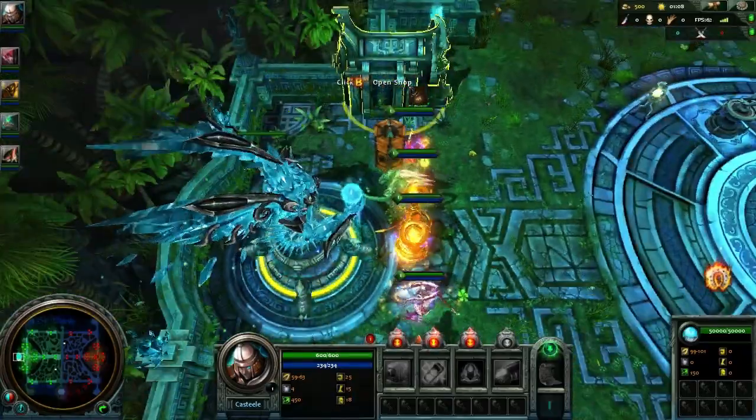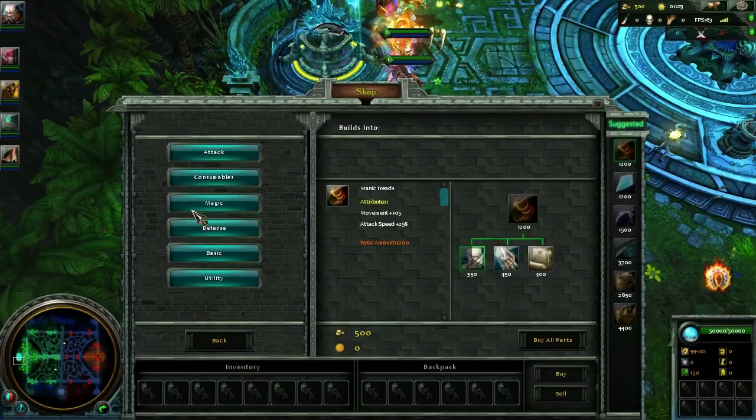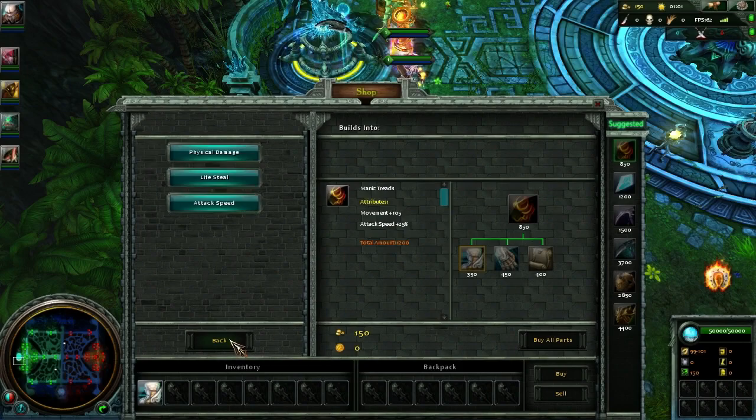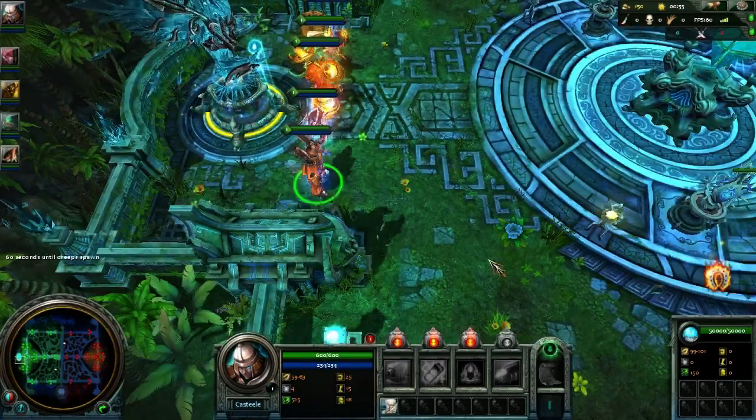We've got shops on either side of our starting position. It's obviously got suggested items, so we'll just buy that. You've got attack consumables, magic defense, basic and utility. We've got a whole bunch of different items to build and do all sorts of fun things with.